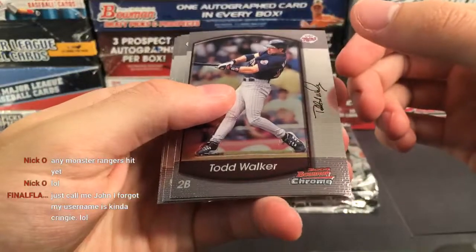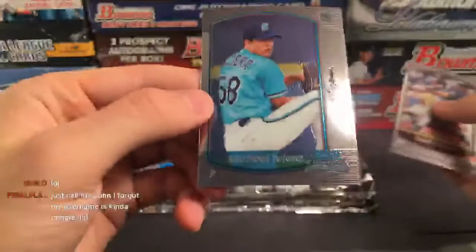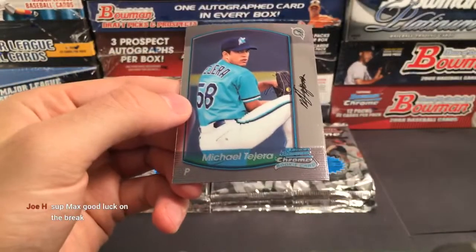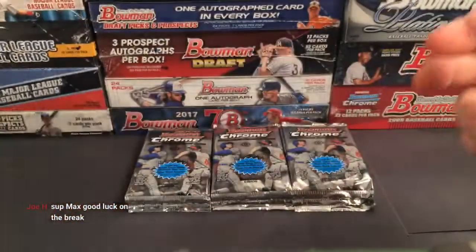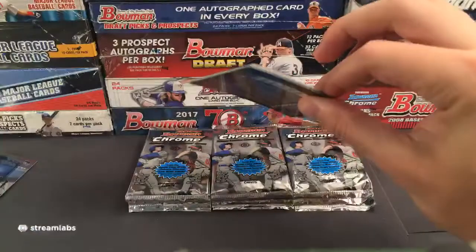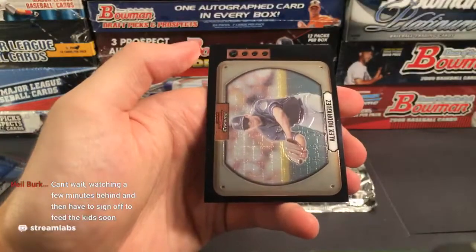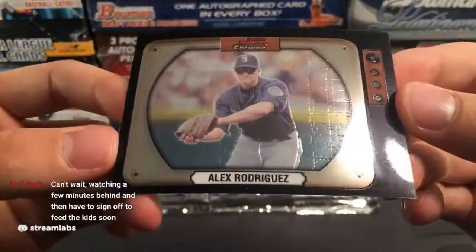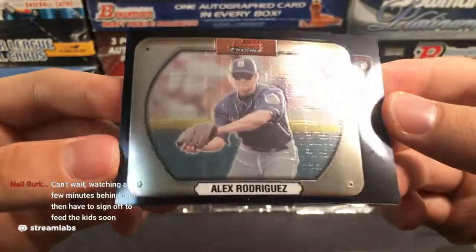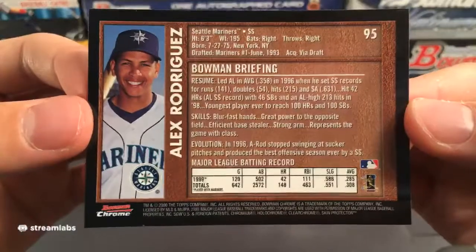We have Todd Walker, and for the Marlins, Michael Tahara. Let's try to pick up the pace a little bit — I don't believe there are any autographs guaranteed in here but we're looking for refractors and such. A Nick Green rookie for the Braves. Oh, look at this — a cool insert for the Seattle Mariners: a 2000 Bowman Chrome Alex Rodriguez insert, almost like the '55 Bowman TV design. Alex Rodriguez from 2000 Bowman.